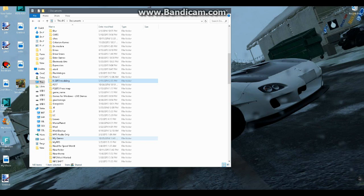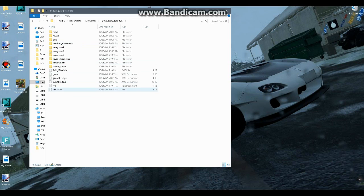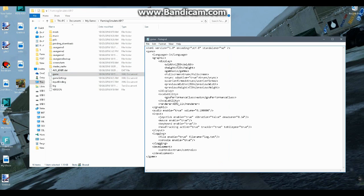First, go to your Documents, then My Games — or more specifically, My Documents, then My Games, then Farming Simulator 2017. You'll see a Game XML Document. Click on that, right-click, and open it with Notepad. Look for the line that says Renderer, and change it from D3D11 to D3D10.